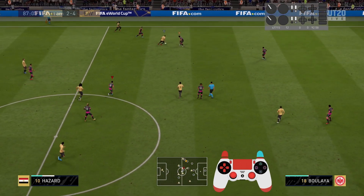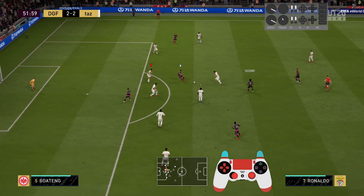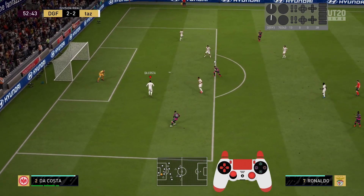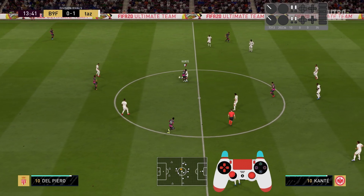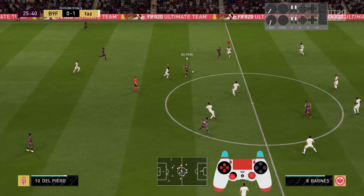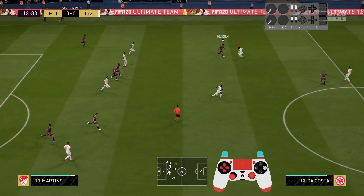This leads us to the key question: when do we use the standing tackle button? Simply put, there are two cases. One: you are very certain where the ball is going to be in a few moments. Two: you are rather desperate. Ball contacts are one of the most fundamental aspects of FIFA — as the player with the ball, you can only change direction or perform an action when touching the ball. So for us, the best time to go for a tackle is when the opponent has a longer pause between his ball contacts, because then he can't change direction or get the ball away.